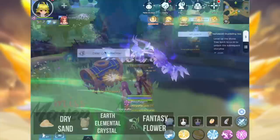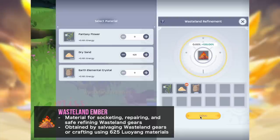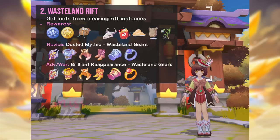You can also get Ouya materials like Dry Sand, Earth Elemental Crystal, and Fantasy Flower which are tradable in exchange. These materials can be used for producing Wasteland Ember which is needed for socketing, repairing, and safe refining Wasteland gears.